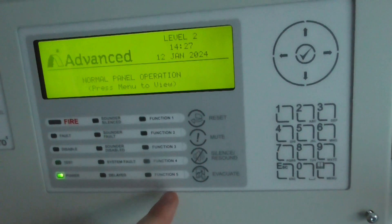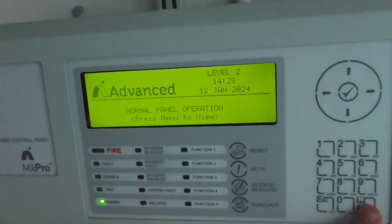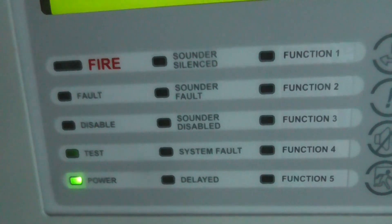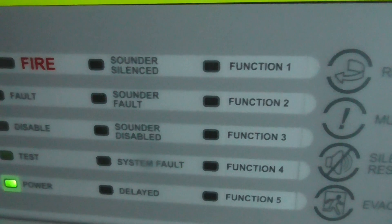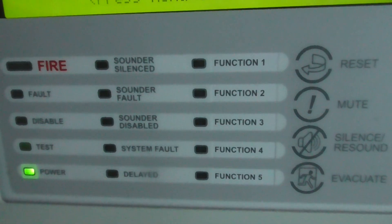Before we start testing the system, I'm going to show you guys the panel quickly. We've got all these function buttons. As you can see, it's the MX Pro 4 panel. Over here we have our different LEDs and stuff — fire, fault, disable, test and power — and our system faults and delays and sounders faults.